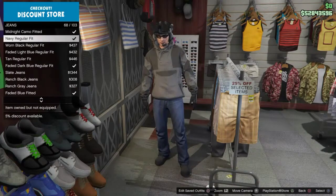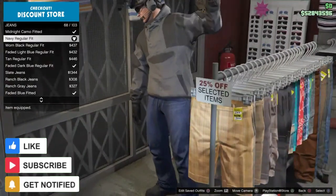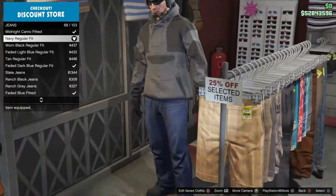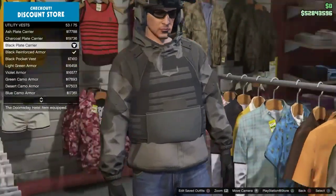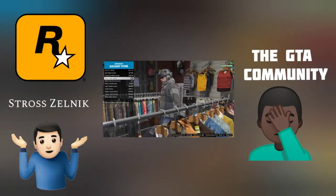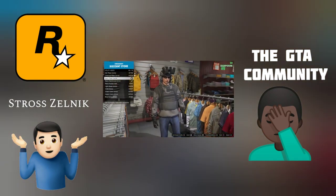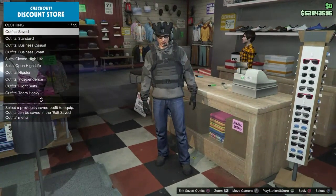Ghost mainly wore a pair of jeans throughout the campaign. So for the pants, you're going to want to go to jeans and get the navy regular fit. Head over to tops, go down to utility vests, and purchase the black plate carrier. Now if Rockstar didn't patch the versus mission to do the pouches to get them on certain tops, then this will look 10 times better. For now, what you guys are going to want to do is save the outfit because we're going to be doing the telescope glitch once more.